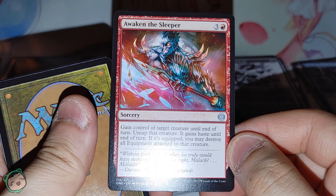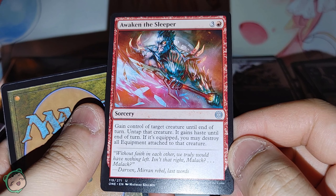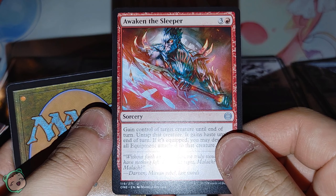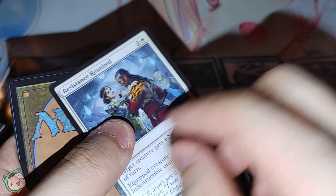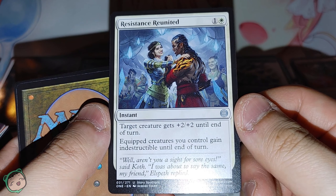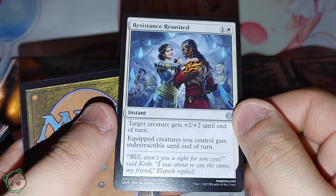We got Awaken the Sleeper — three red. Gain control of target creature until end of turn. Untap that creature. It gains haste until end of turn. If it's equipped, you may destroy all equipment attached to that creature. I think I've gotten this before. And Resistance Reunited — one white. Target creature gets plus two, plus two until end of turn. Equip creatures you control gain indestructible until end of turn.